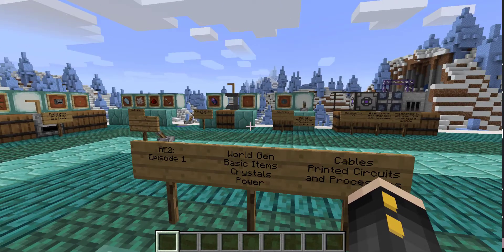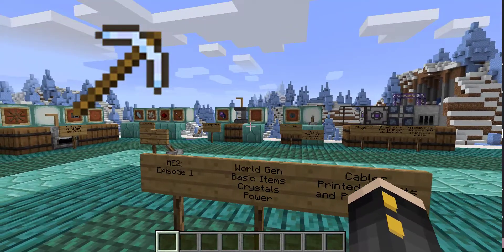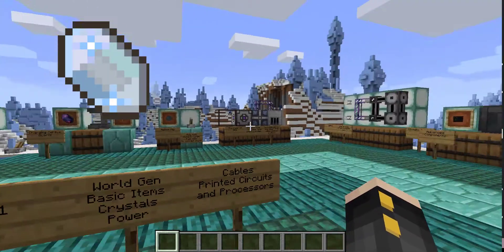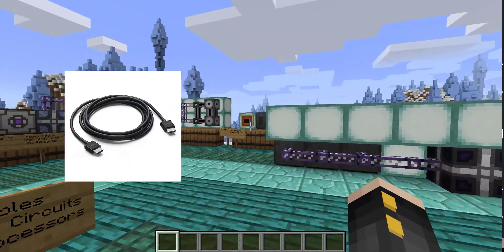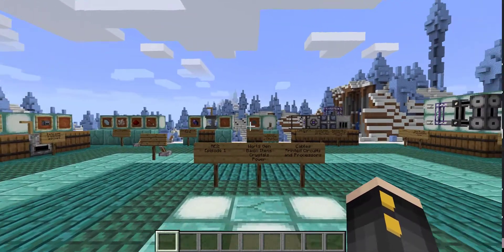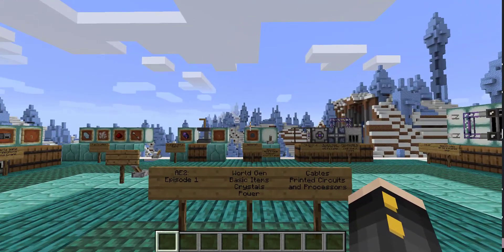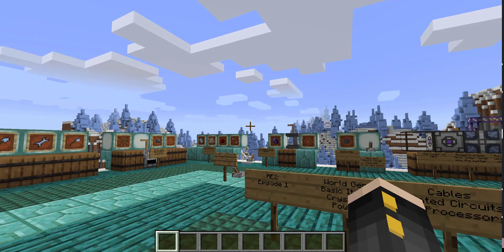Today's episode is just going to be basic stuff — what's generated in your world, the basic items you can make, crystals, which you're going to need for everything else in the mod, the power, cables, and then printed circuits and processors. Most of these things are just crafting ingredients you'll need for the later, more complicated things, so all we're going over today is the most basic stuff in Applied Energistics 2.